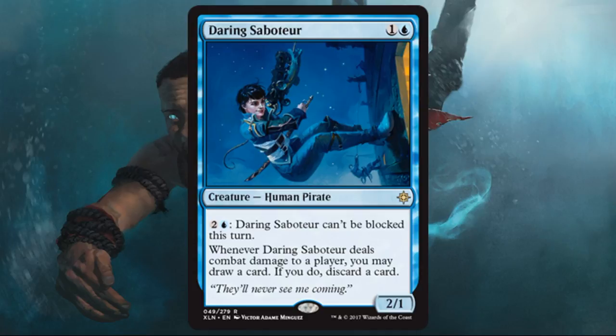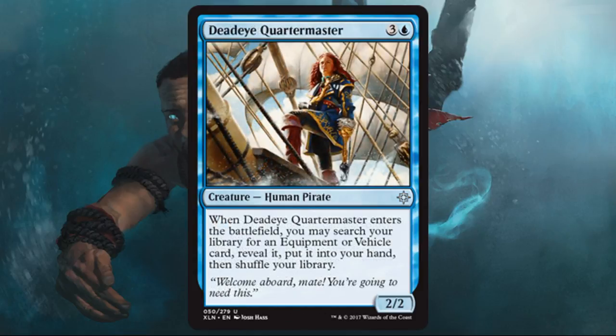Daring Saboteur could see some standard play in that pirate deck — I feel like we will probably see a Grixis pirate deck in standard. Dead Eye Quartermaster is all right if you have a good piece of equipment to tutor for in limited — I say equipment more than vehicle because there's not a lot of great vehicles in this set. I'm thinking about things like Dowsing Dagger, which we'll talk about later in the week. If you want to consistently hit that card in your deck, this is an okay pickup. Otherwise, don't touch it — it's way underpowered for a four casting cost card if you're not using the ability.